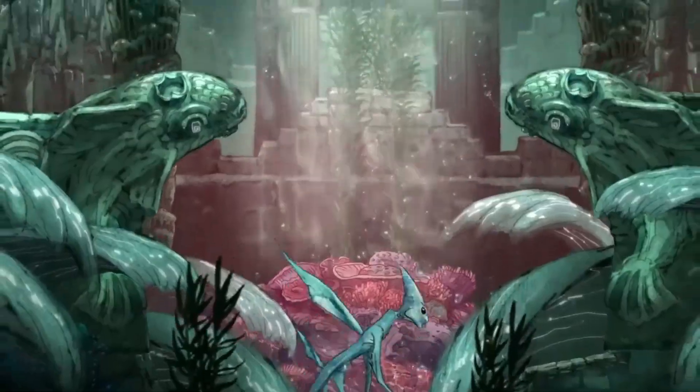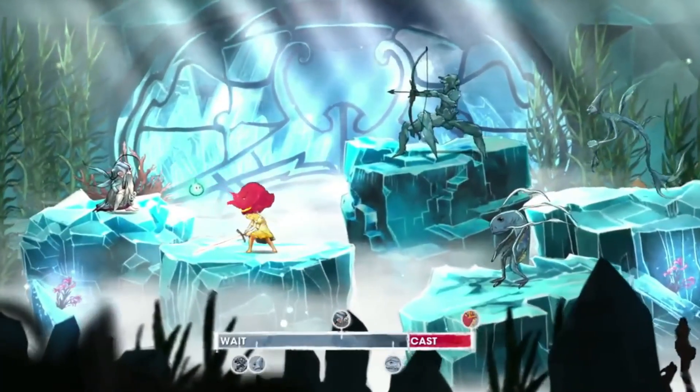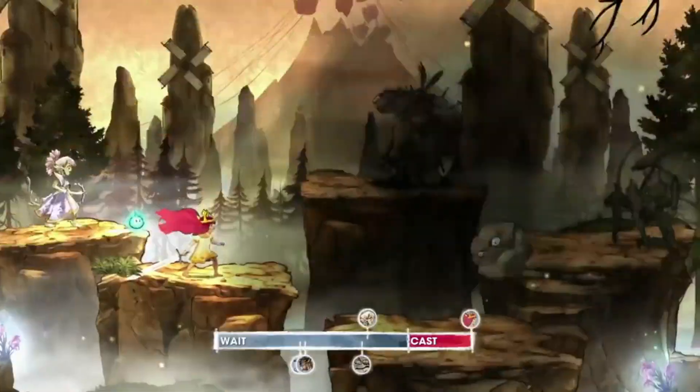Now, just in case you've never heard of this game, Child of Light tells the story of Aurora, who awakens in a magic-filled fairy tale land of Lemuria. In order to return back to her home, Aurora must battle the Queen of the Night and her minions, who have stolen the moon, sun, and stars.